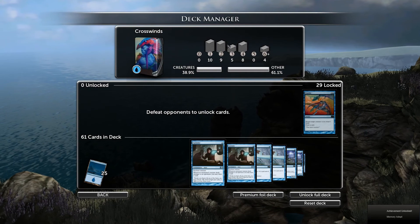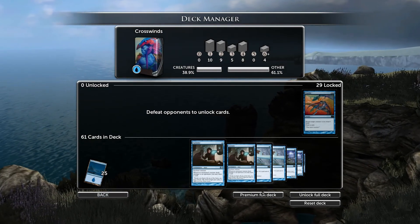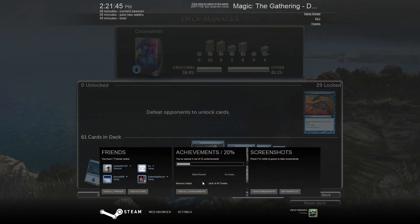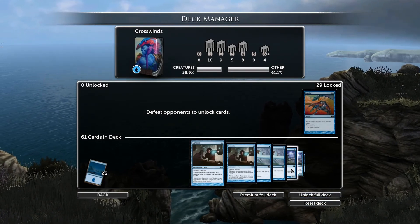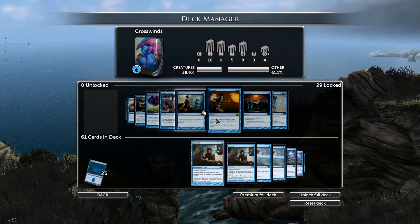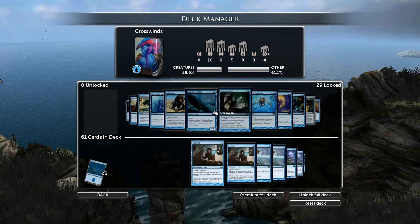It gives you the nice statistics here — this is awesome. Number of lands in the deck. We could premium foil the deck if we wanted to, but I don't, because it's just a waste of money. That's what the rest of the deck looks like. Apparently there are 30 cards to unlock, which kind of sucks — because last time there were 15. But I guess the encounters are easier.